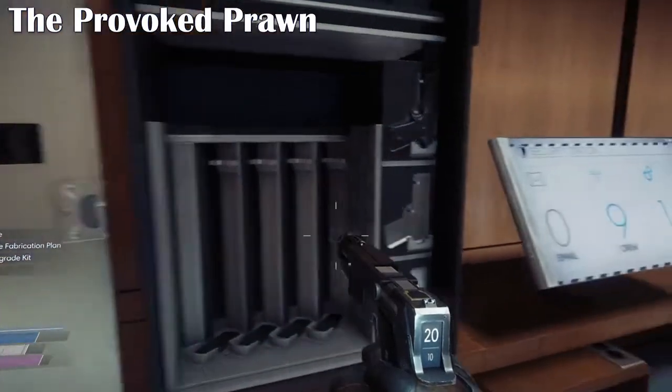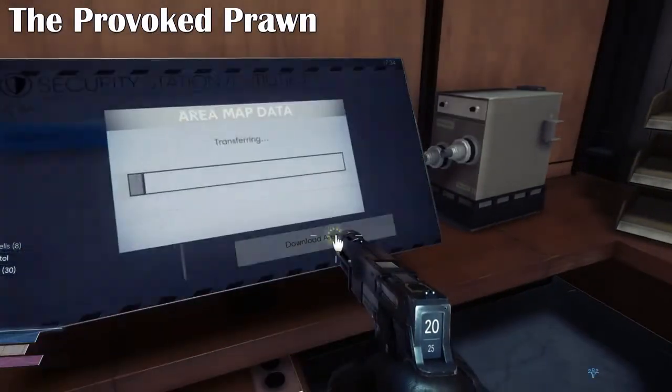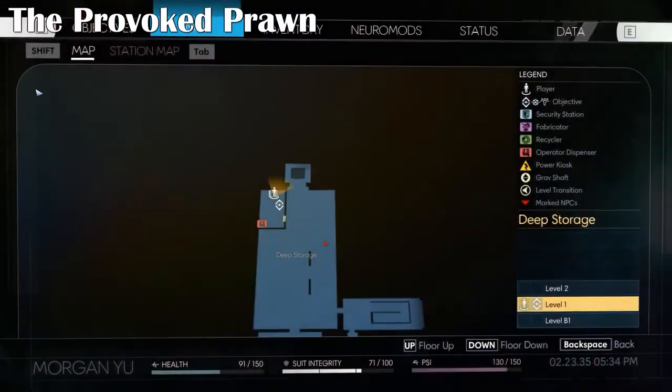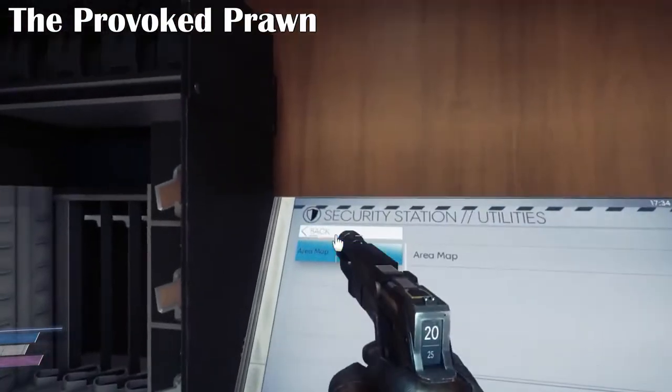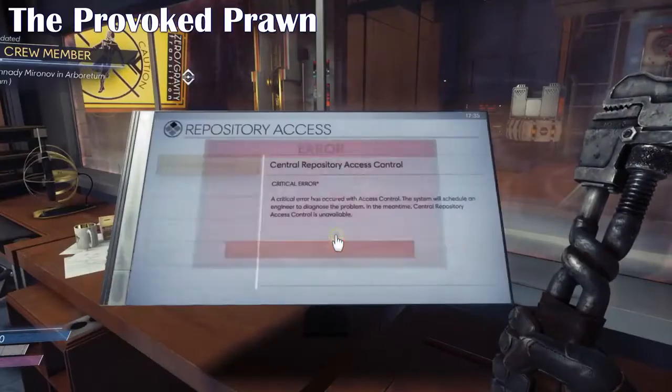Now I could have easily hacked the door code and just broken in that way, but I wanted to try this out as I noticed there was a little entrance up there. It just goes to show that you can use hacking as one of the abilities, but you can also use leverage — it's worth exploring the different ones and trying out new things.